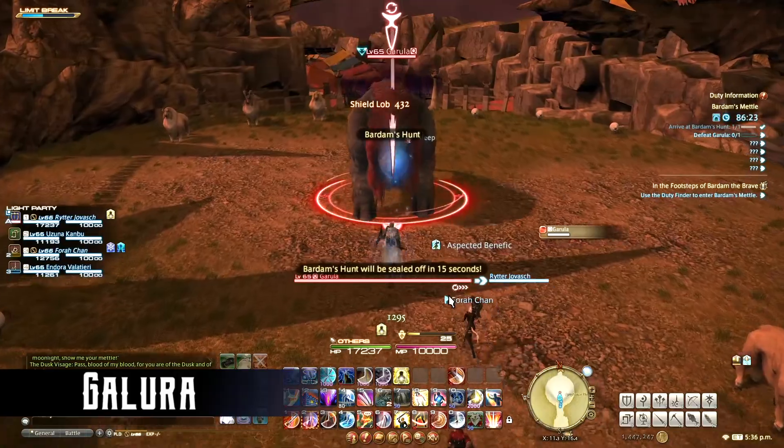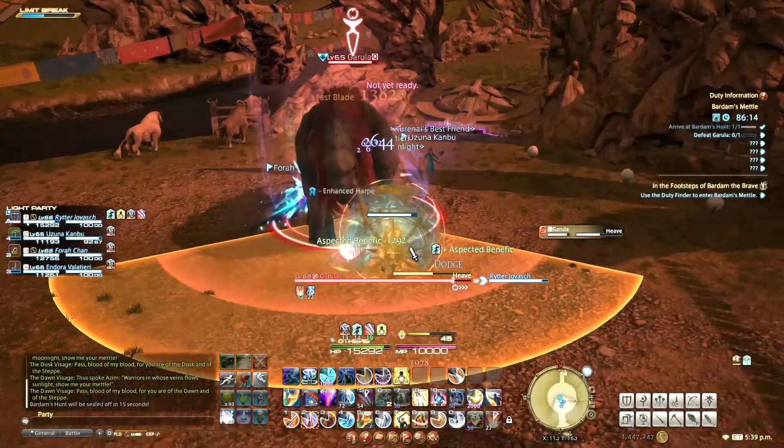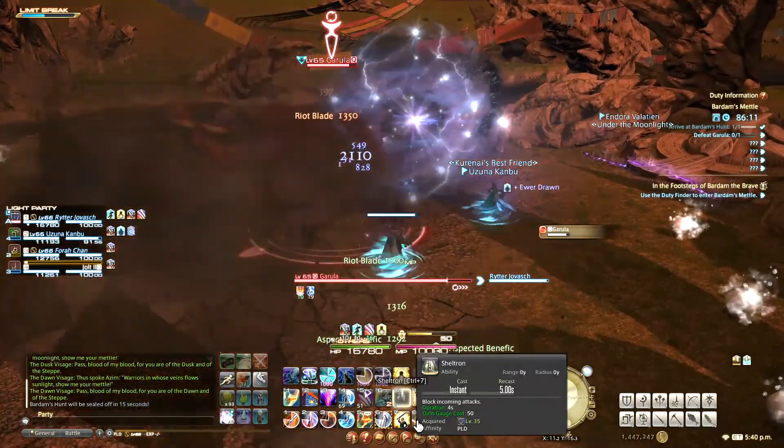The first boss is Galura, and he's surrounded by some animals. He has a conal AoE ability called Heave, but there's a marker for it, so just step aside to avoid getting hit.